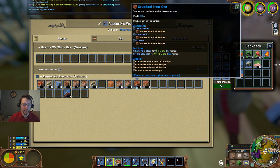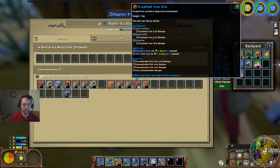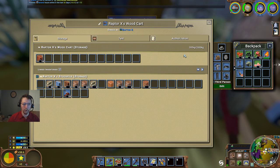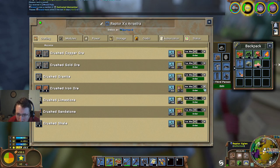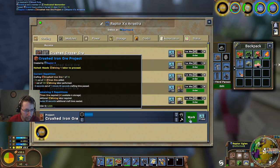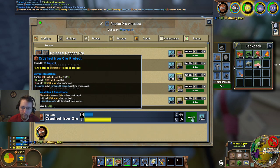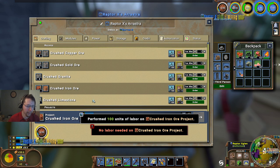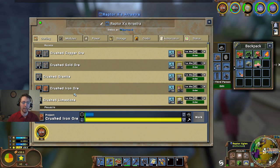We've got 10 crushed iron ore, so that'll get us 12. Go ahead and transfer that in and see about making a little bit more. We've got enough to do another order of 10. Let's do 45 - it's going to cost us about 450. Now we've got enough that we can actually make some money off of this.